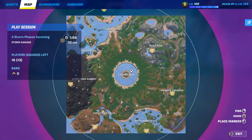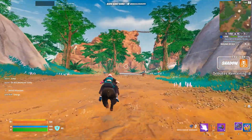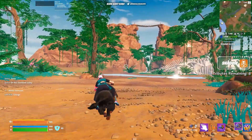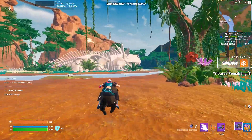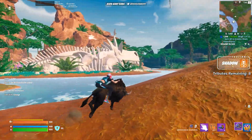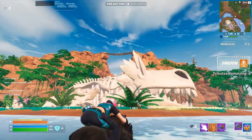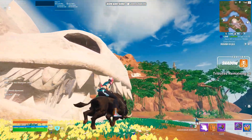So I'm heading over to Forgotten Falls, which looks very cool, but there seems to be a lot of dinos over here. And this is where the Combo Skull spawns, which looks really cool. But up there is where we want to get — up the top, to where the bridge is.